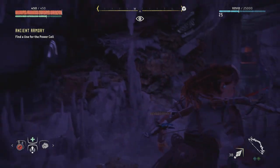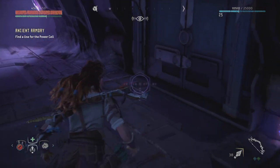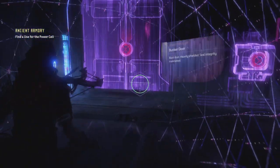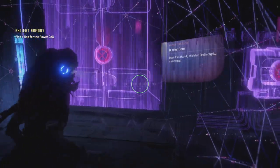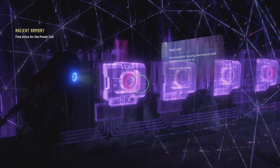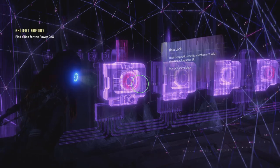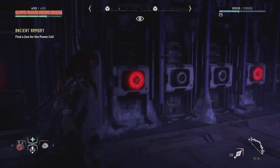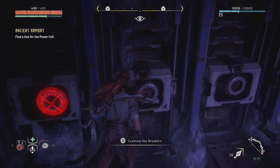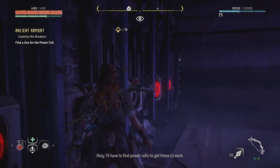So I have to figure out how to open up this door by using this electromagnetic security mechanism with standard holographic UI. These devices are missing power cells — I'll have to find power cells to get these to work.